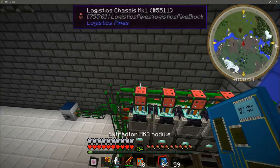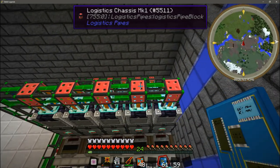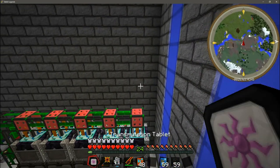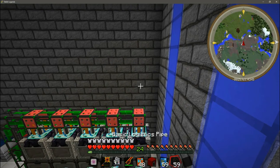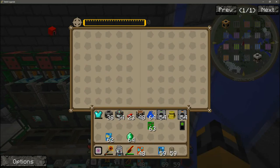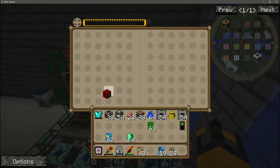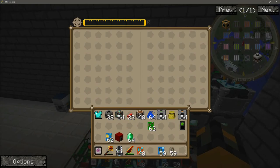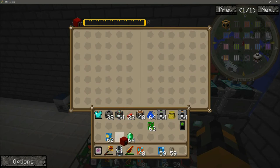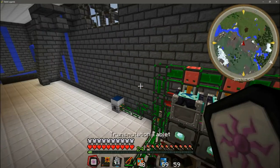Next we are going to go to the top and take those extractor module MK3s and put them in the top. I'm going to use red matter furnaces for this — the higher EMC the item, the better, because this is going to generate stuff very quickly. Unless you want to have to deal with items exploding everywhere, you want something with a lot of EMC. On this server, red matter furnaces have the highest EMC of any item.